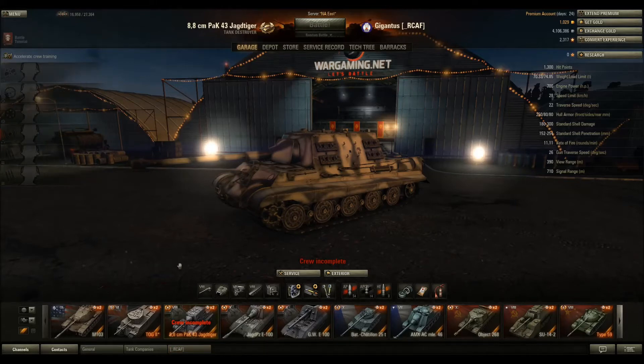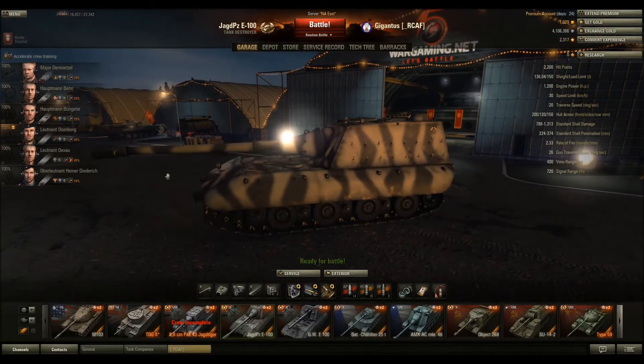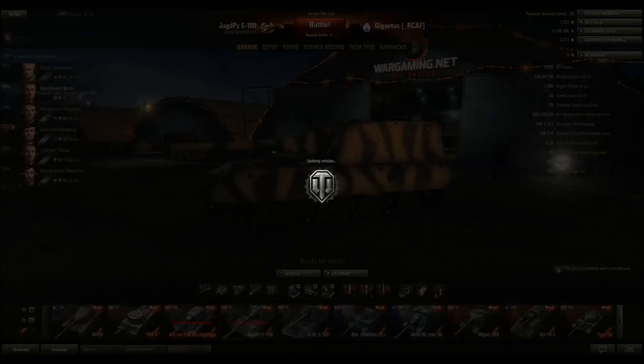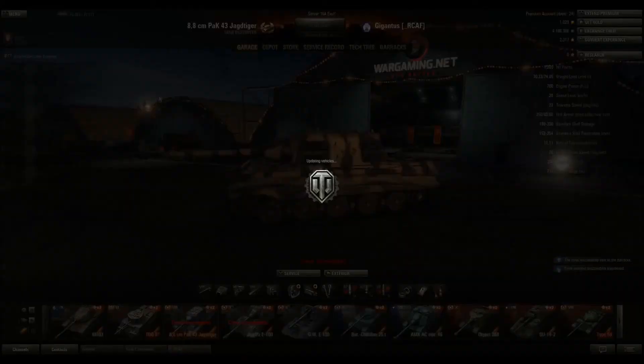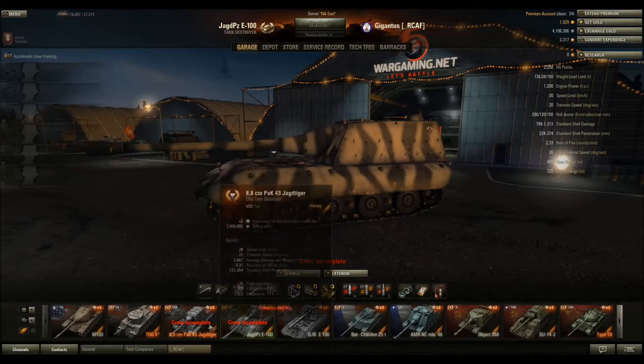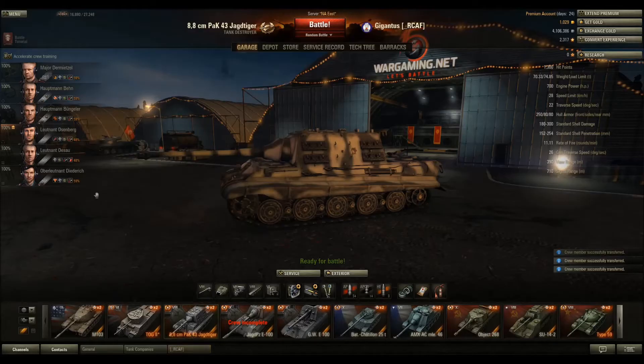About the crew — you'll notice this premium tank has no crew. What I do is take the crew out of my Jagdpanzer E100, send them to the barracks, and then transfer them onto a premium vehicle. If I was to play tanks I haven't played, you'll notice the little bonus times two next to them. That will basically double your XP one time a day. So I can take a crew from my tier 10, get the double XP on it, then put them in the tier 8 — and then get them another double, which gives them more experience.